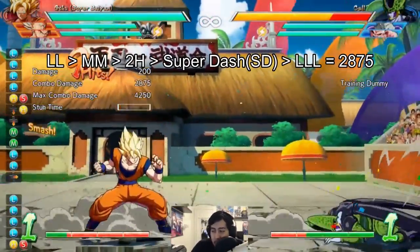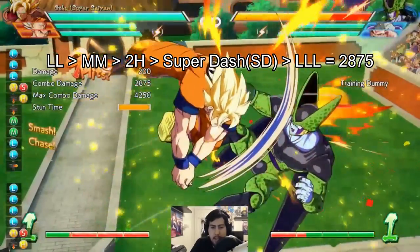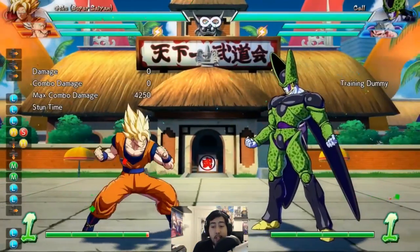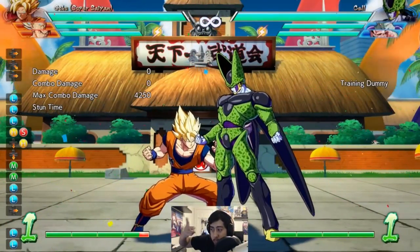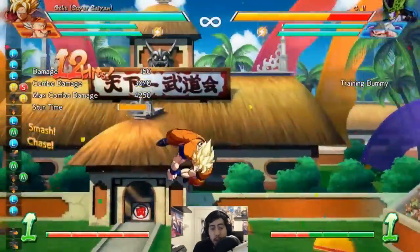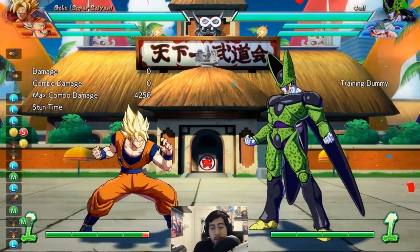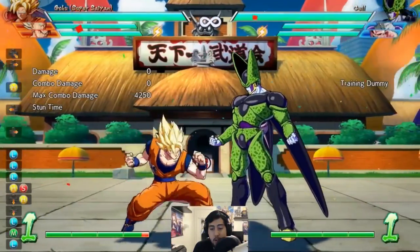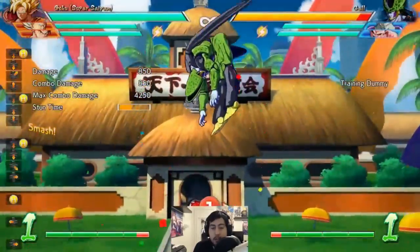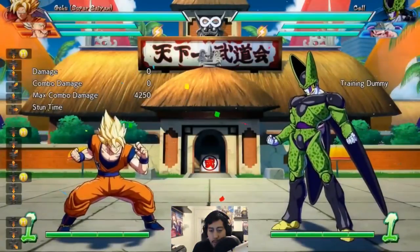Comparison: that first combo we learned is 2875 damage. Now let's throw in the jump and switch the order of the mediums — we hit 3000 there. So instead of light, light, medium, medium in order, we're swapping to do the low medium first, then back to lights with a jump cancel. You can do 2H in the air as well as on the ground — it still launches up in the same way and you can still follow up. The rest of the combo still follows afterward.